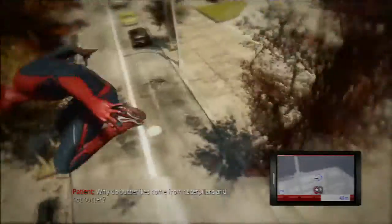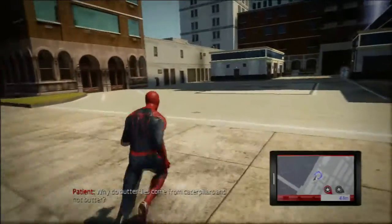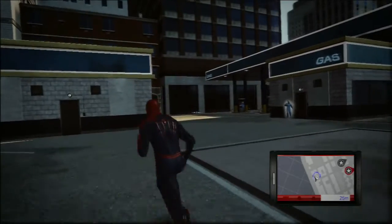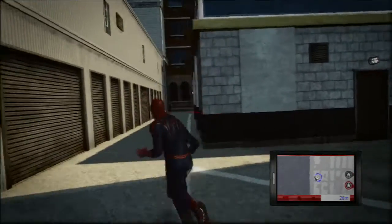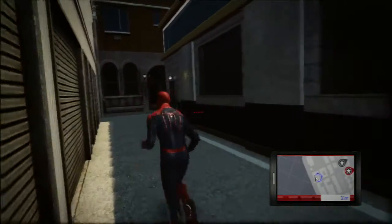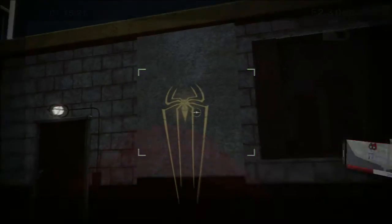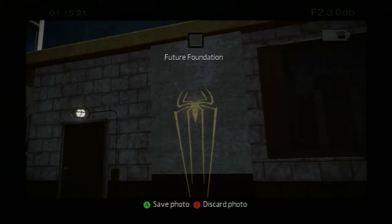It's just on the corner of this building on my left, just round here next to the petrol station. This one will be a yellow Spider-Man logo and it won't be hard to miss — you can clearly just see it here on the wall. I haven't unlocked this one yet so as you see the cursor goes green and I'll get a message pop up saying Future Foundation and then new costume unlocked.